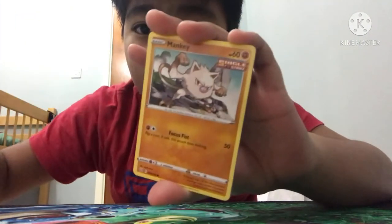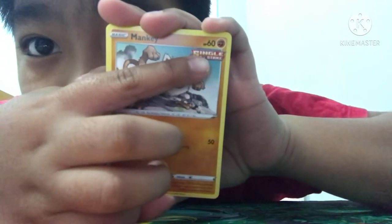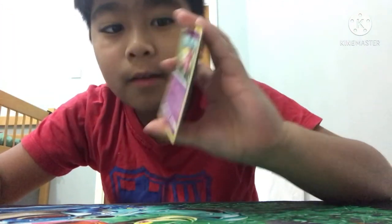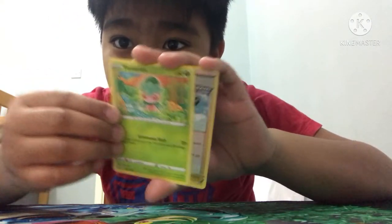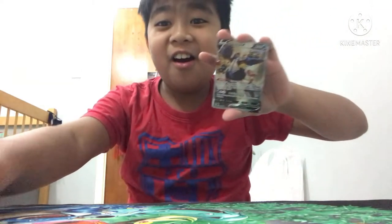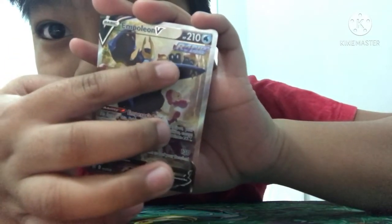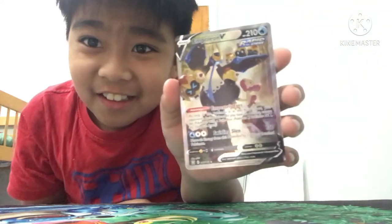A Mankey, a Single Strike style card, a Slowbro, a Scyther, and a reverse Rapid Strike Style Mustard. And oh — we got an Empoleon V full art and a Rapid Strike sign! Nice, nice!